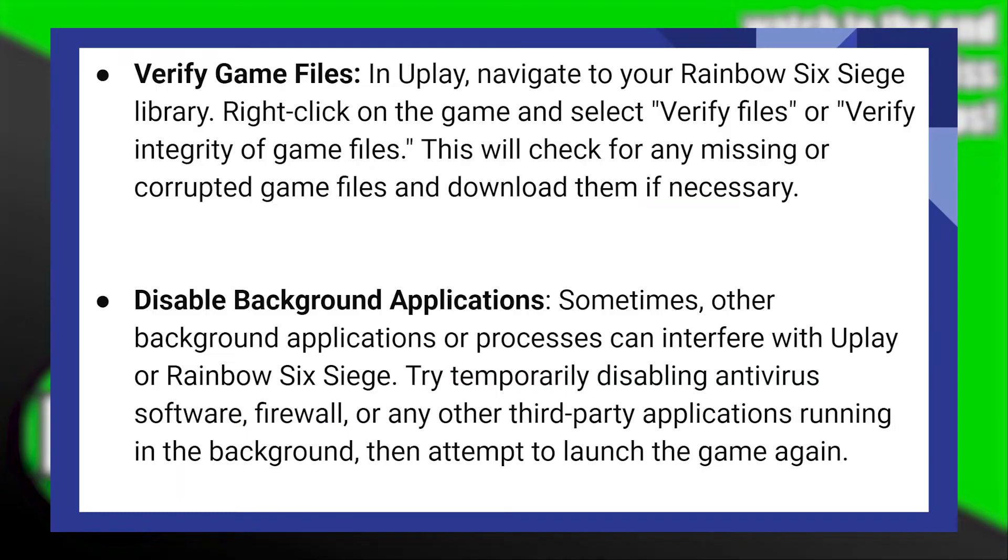Sometimes other background applications or processes can interfere with Uplay or Rainbow Six Siege. Try temporarily disabling the antivirus software, firewall, or any other third-party applications running in the background, then attempt to launch the game again.